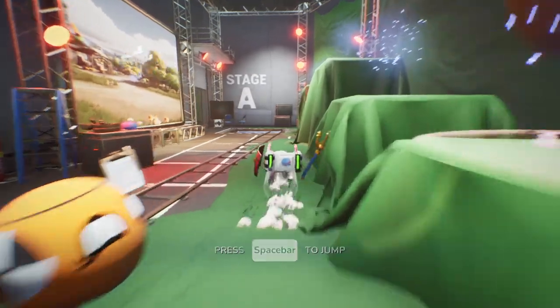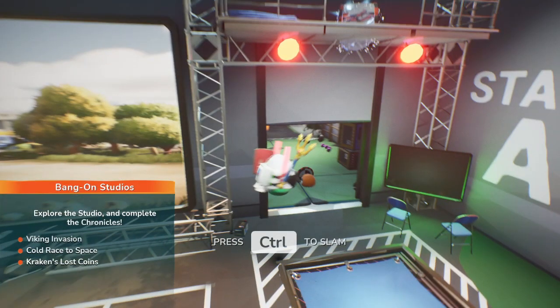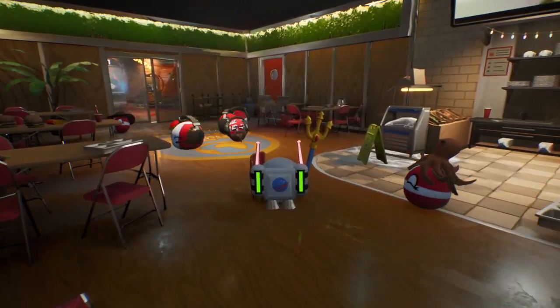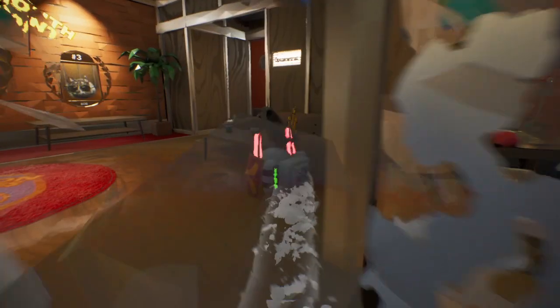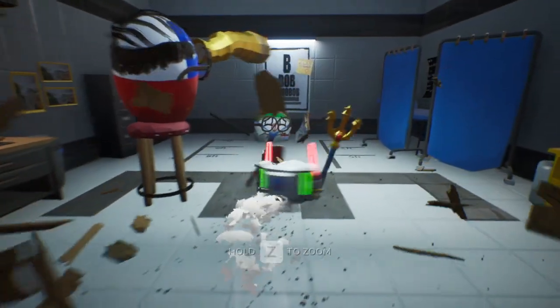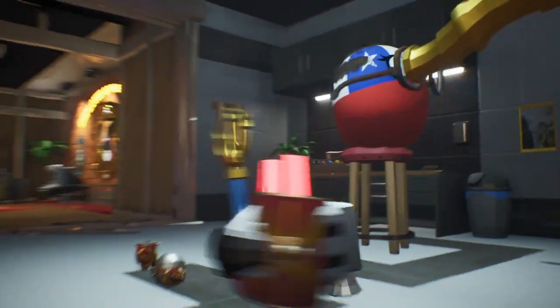Then you go into the mocap studio, which will show you how to jump and stuff. This room will teach you how to block. This is where you get your first throwable item and it will teach you how to throw it. And if you continue over there, you go to the studio lot, but in here it teaches you how to zoom. You hold Z to zoom, get that code — Bob Bob.